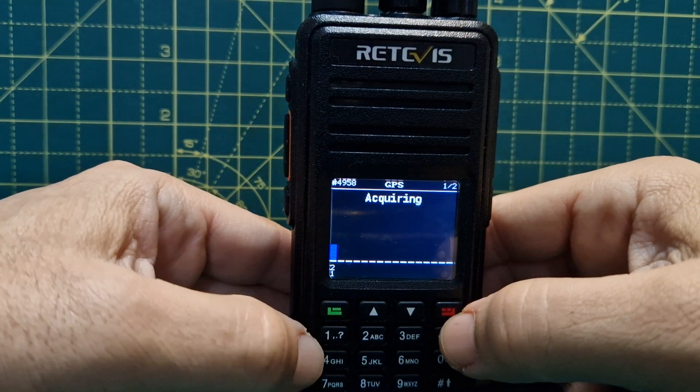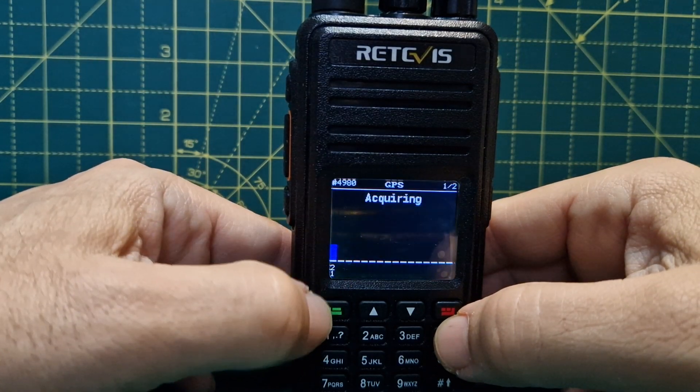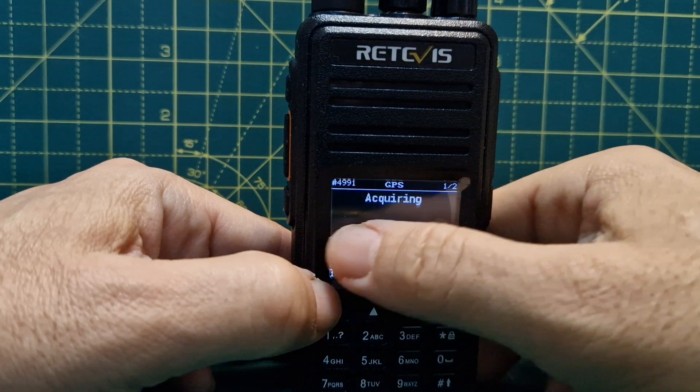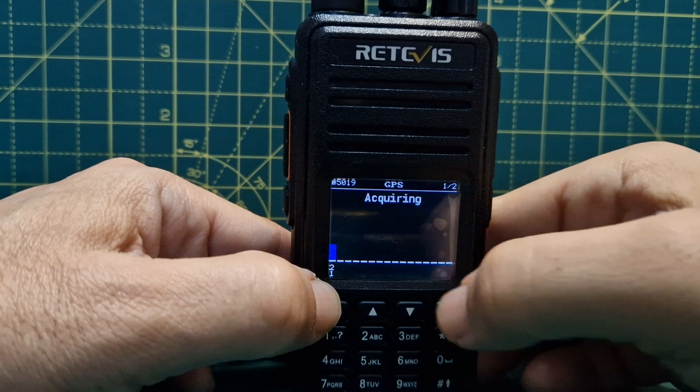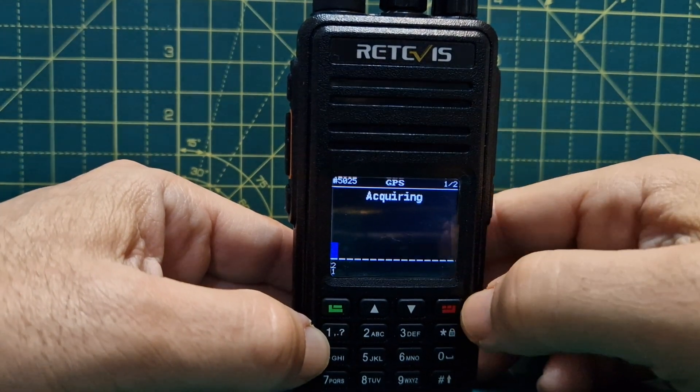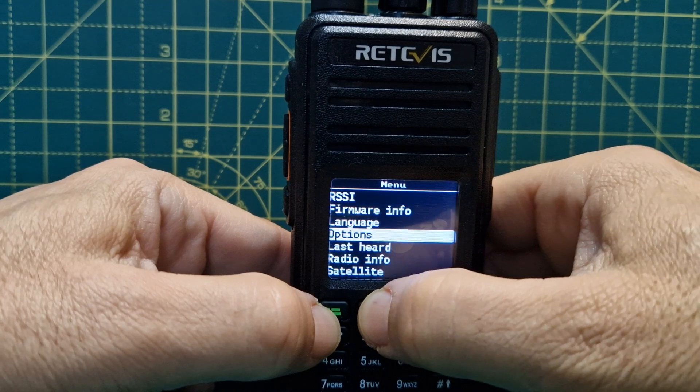The zones menu shows the zones you've got. I notice the GPS indicator appears blue — I wasn't sure if it was a reflection but it actually is blue. When we get a good GPS lock I have a feeling we'll get some nice colored lines, so I'm going to go outside and test that.